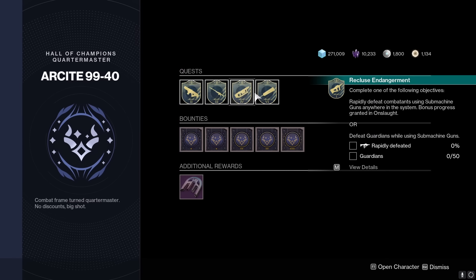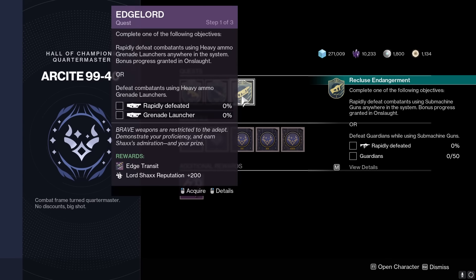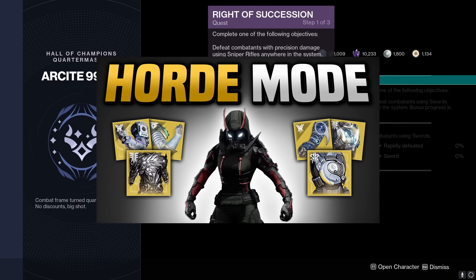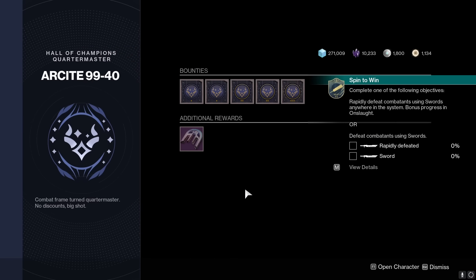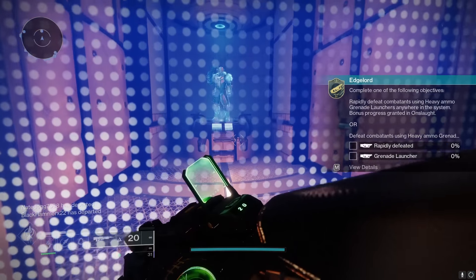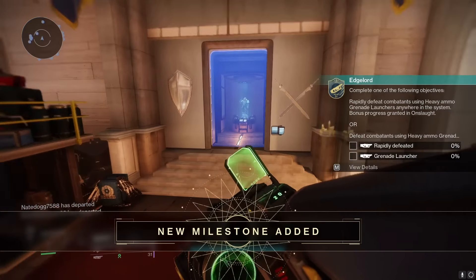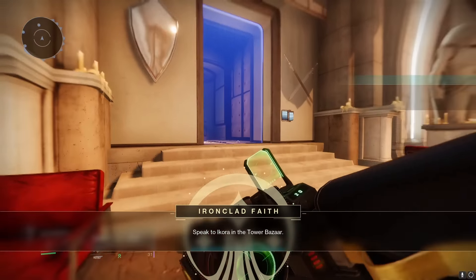Then you just farm Onslaught mode to your heart's content — and that is the Into the Light farm loop. Good luck with the farm. If you wanted some farm tips for Onslaught mode, I did a video last week on the best builds to use, and I'll be doing another one on the best weapons to use in Onslaught mode, possibly tomorrow or the next day. So stay tuned for that. And if you are new here, be sure to subscribe as I've got a lot of juicy Into the Light content coming throughout the week. I'll catch you in the next video — see you later.